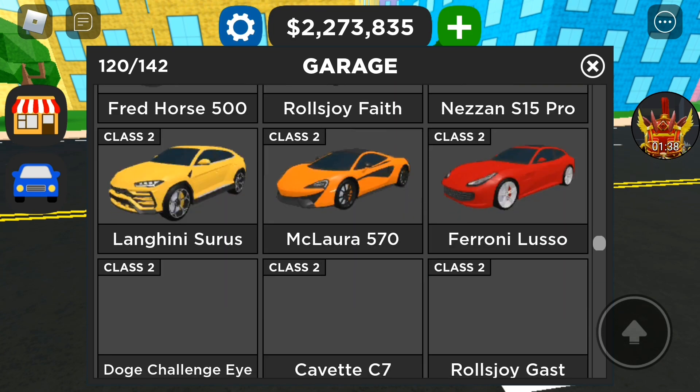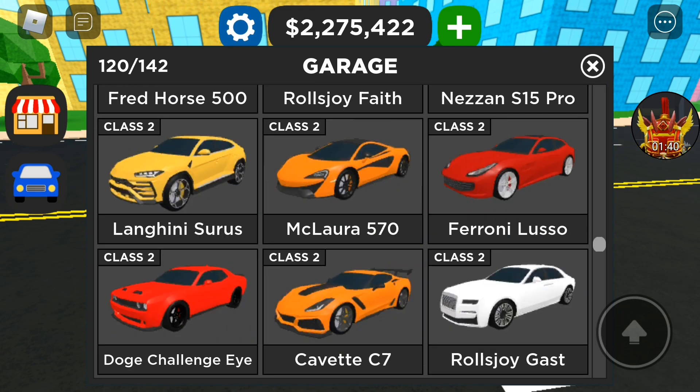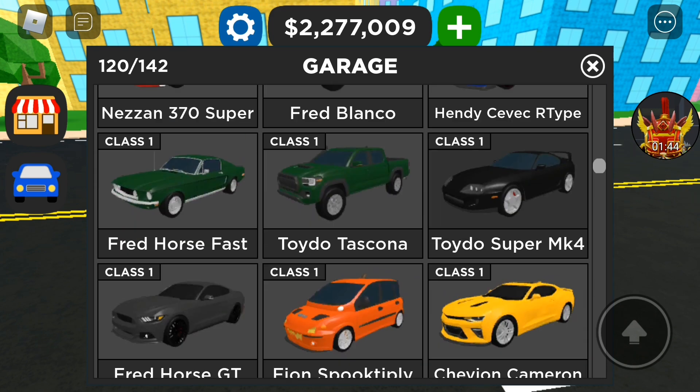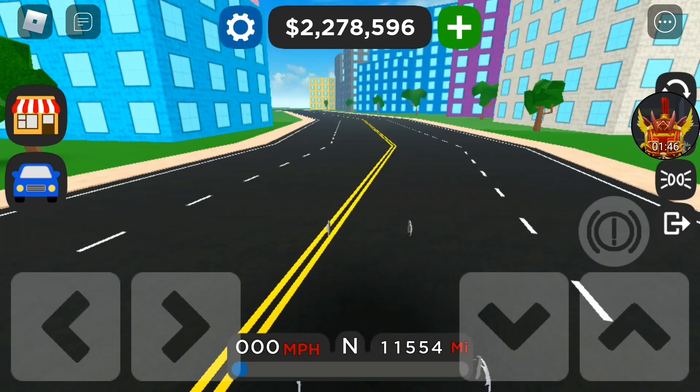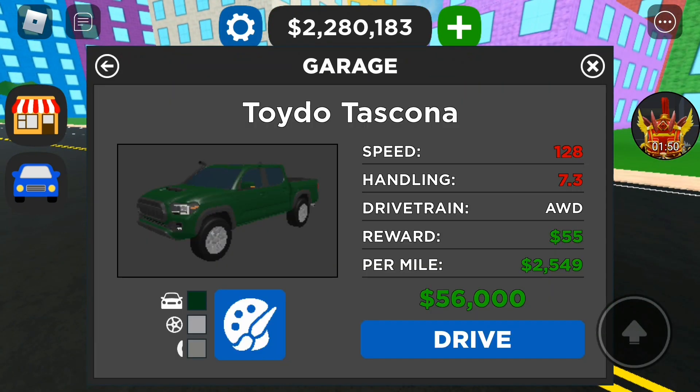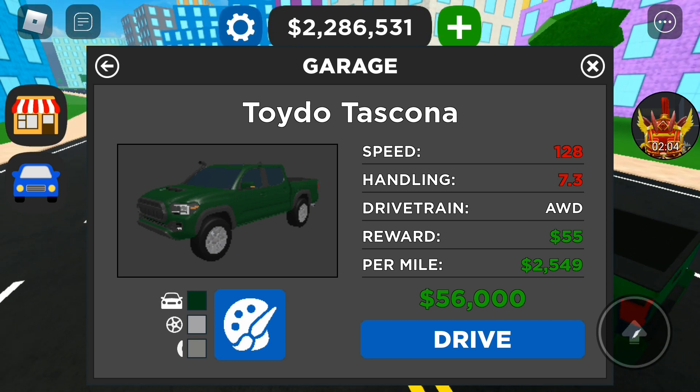Now onto the second one — the Toyota Tacoma, called the Toyota Tascona in the game. It's got a handling rating of 7.3, all-wheel drive, the same $55,000 at the dealership, and $2,549 per mile.